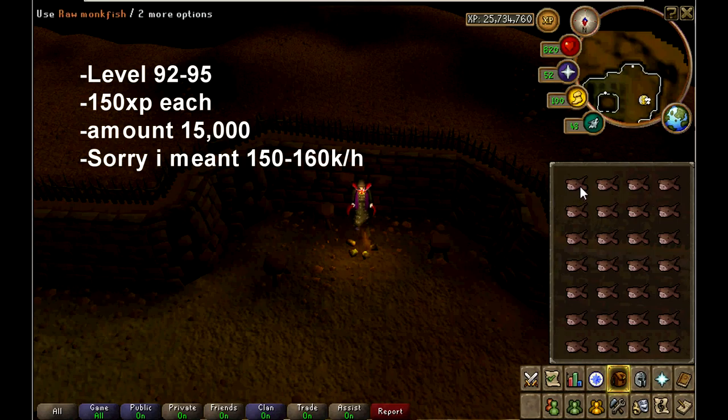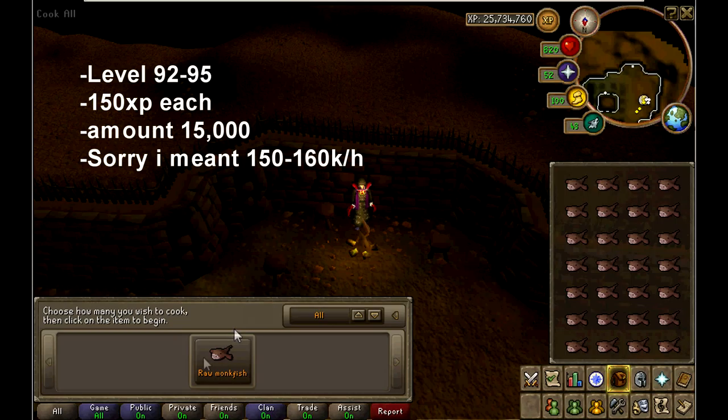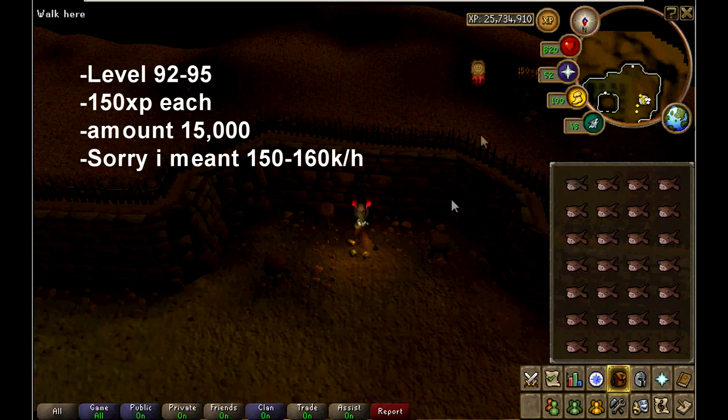Once you're at 92 cooking, you're going to want to cook raw monkfish until level 95. Raw monkfish give you about 150 XP each, and you're going to need to cook 15,000 monkfish until level 95. They will give you around 93 to 99k XP an hour.